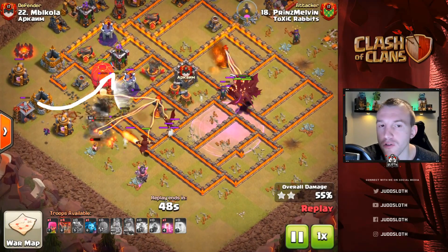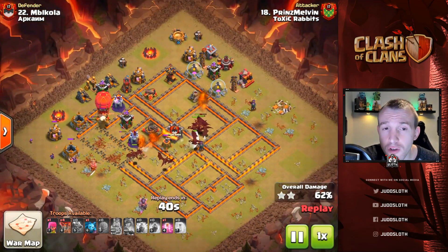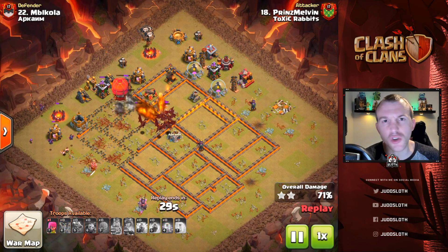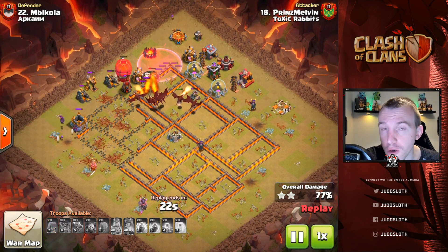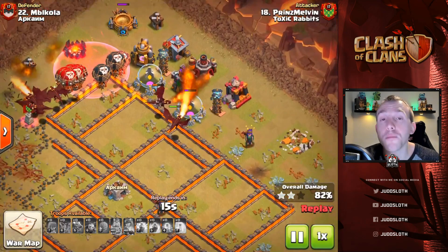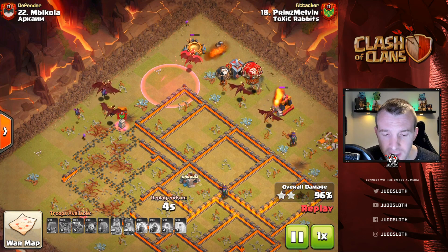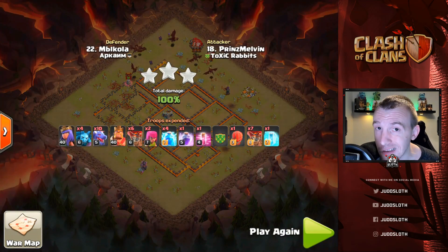In comes the stone slammer to reinforce at the top — a beautiful use because it would have been too slow to come in with the dragons. At the top of the base there is an air defense the stone slammer could have targeted, but it gets way better value at the bottom since it's a powerhouse that powers through defenses easily. We can directly target the air defense at the top with a couple of balloons and a haste. The stone slammer finally pops but it's too late — the base is down. What a beautiful attack by Prince Melvin of Toxic Rabbits: seven dragons and all the balloons left over. That is how powerful the dragons are at Town Hall 10.